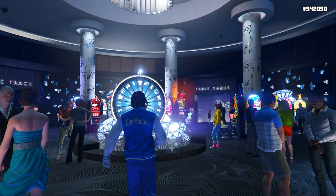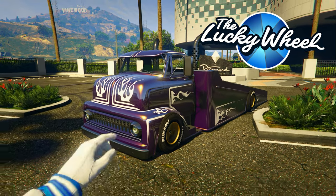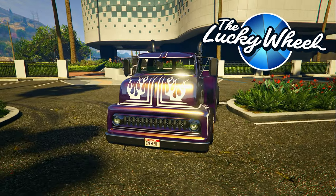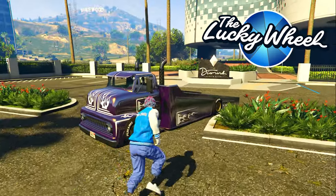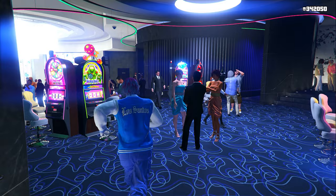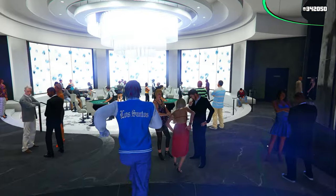Starting things off with this week's lucky wheel vehicle inside of the casino, we are going to be having the Vapid Slam Truck, which as you can see is a pretty cool looking vehicle. So make sure you definitely spin the wheel this week and hopefully you win this truck.